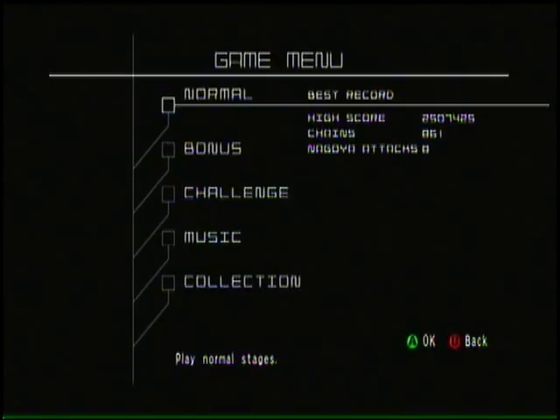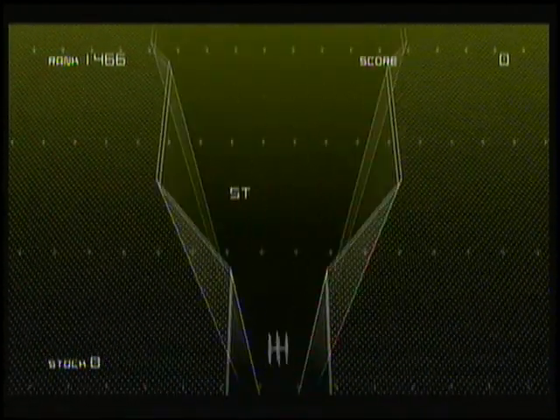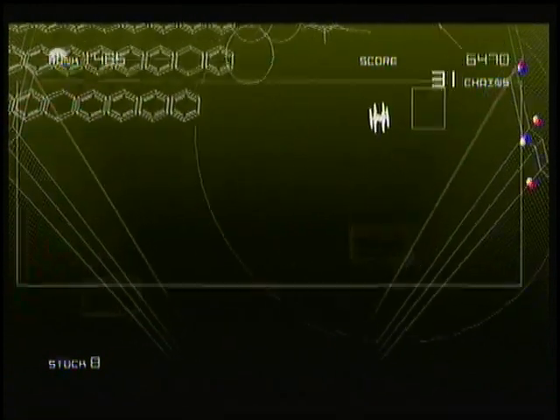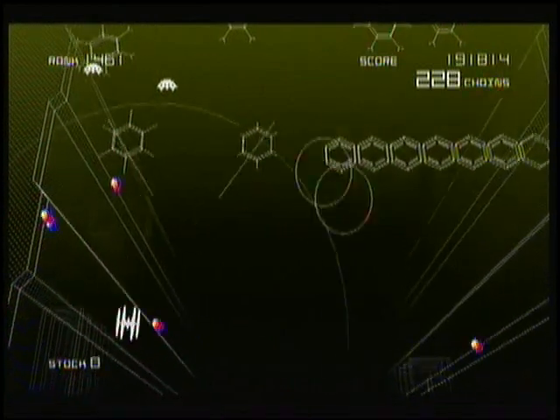Next thing up is the 1500 chain and ten million score. You're going to go on to normal, preferably on easy. Go to stage five-two, head on and get field. Play through the game. This is actually sped up due to my capture card so I apologize for that. Basically put on field, upgrade it fully and then take out all these little hexagon things.